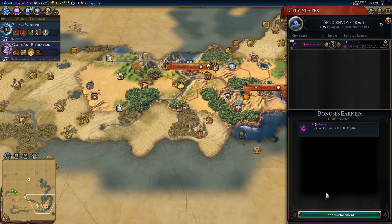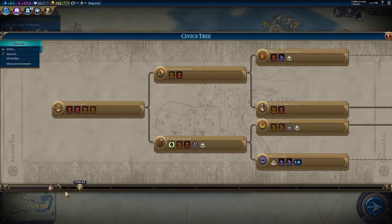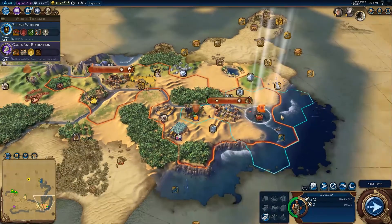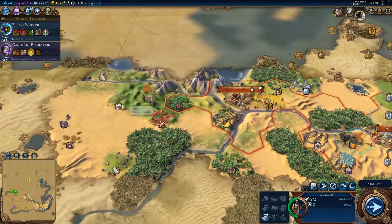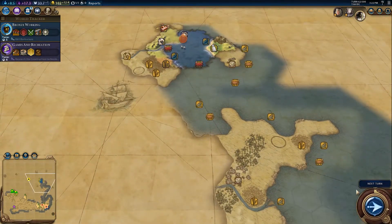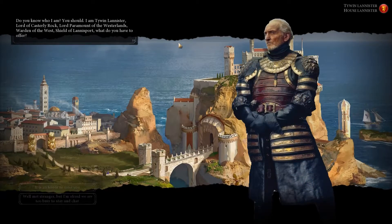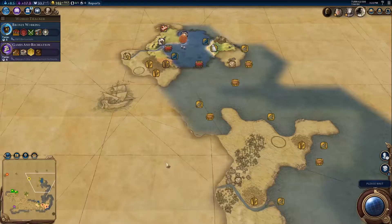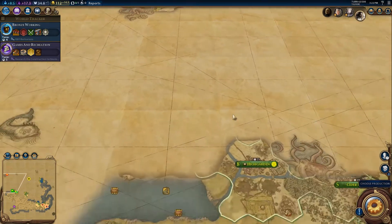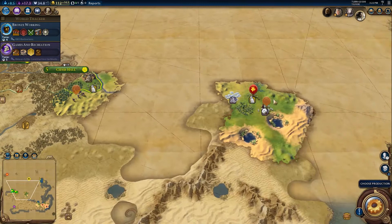We're gonna get theater square plus culture. Let's look at the civic tree right now. Robert is actually up there with me on civics — I'm actually pretty proud of him that he kept pace with me. We could build a farm but I don't think it's necessary. We were sending you over here. Do you know who I am? I am Tywin Lannister, Lord of Casterly Rock — honored to meet you. I want to see where your capital is. Hello, Casterly Rock!